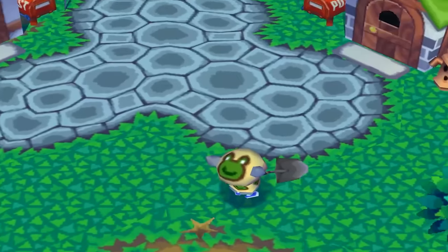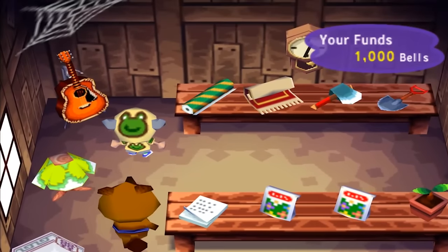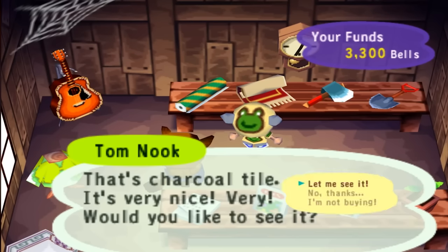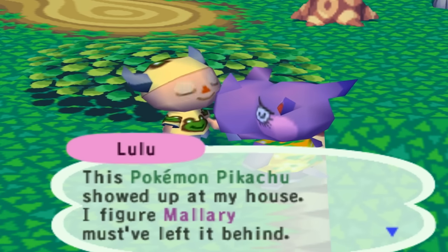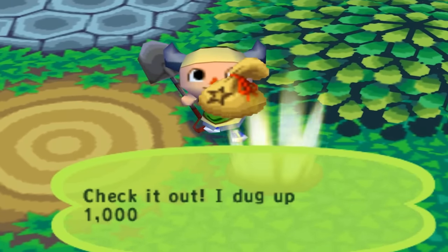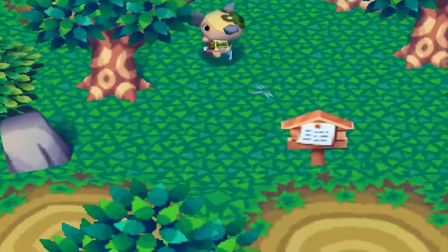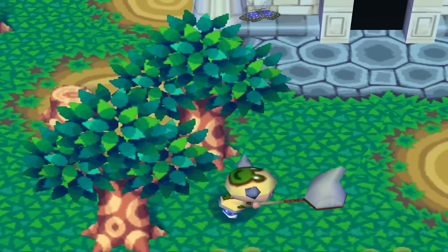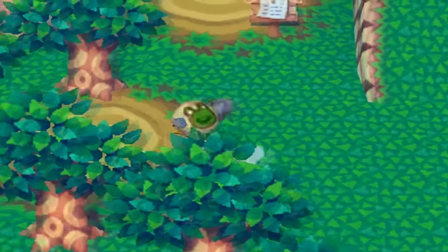Day nine, we're focusing only on running errands for villagers plus our usual money-making methods like rocks and trees. Nook still doesn't have a fishing rod but we have an axe to clear some trees along the way. I also bought a rug. I found the money rock quick but didn't get 10k. I had to deliver a Pikachu from Lulu to Mallory — is this some PSA grade 10 Pikachu Pokémon card they're passing around? As a reward Mallory gave me wallpaper.